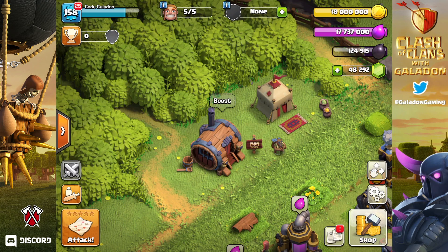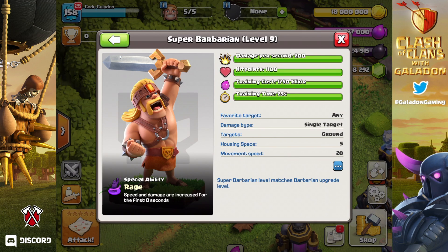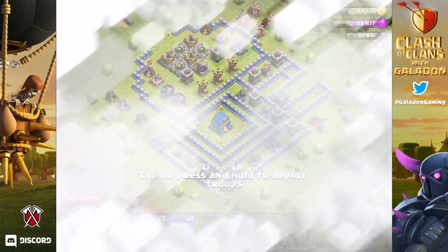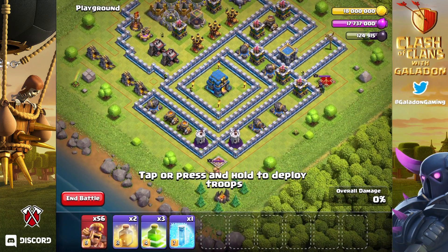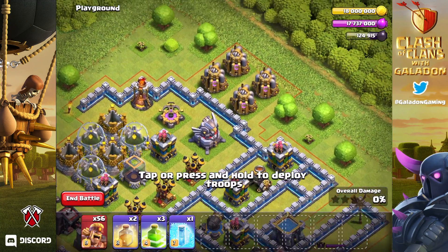Including the super troops — and introducing for the very first time, the Super Barbarian! That'll be the first troop we are revealing. Notice the barbarian — apparently the hair is the power — 50,000 dark elixir. All of these numbers may change since this is the developer build, but for 50,000 dark elixir you can try it for seven days, or try this special little miniature town hall 12 test attack.